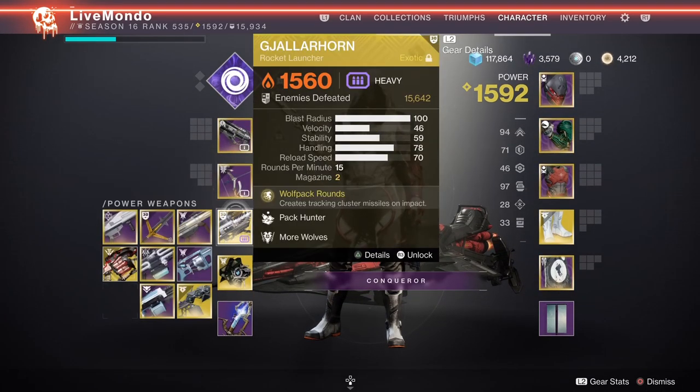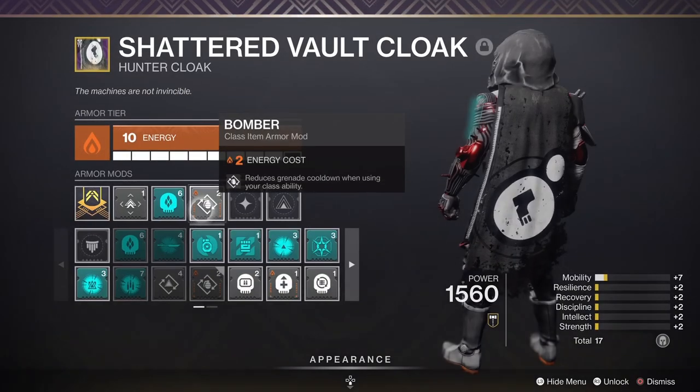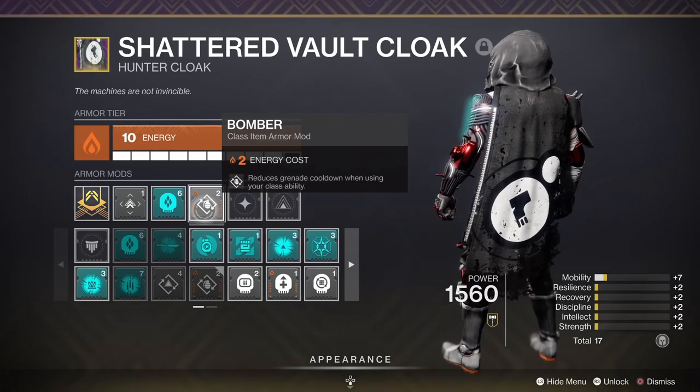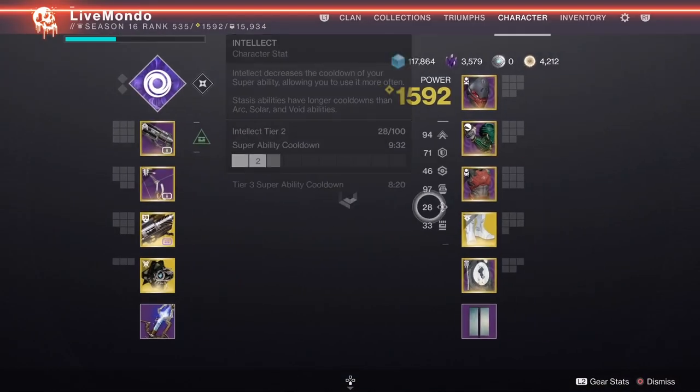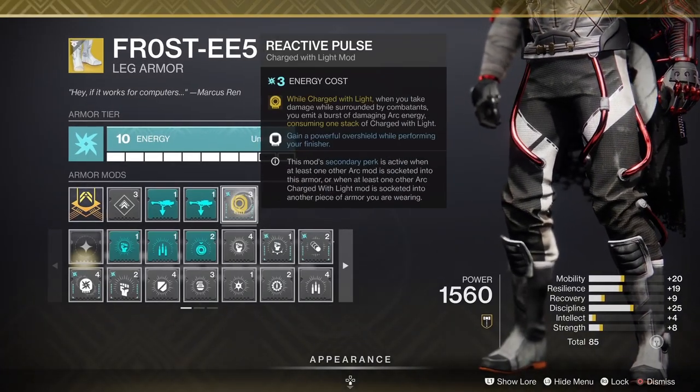Weapons are going to be the same: Seventh Seraph, Tyranny of Heaven, and Gjallarhorn. This is where the difference is, because I wanted to see if we could do an efficient cheese where we could just throw grenades.